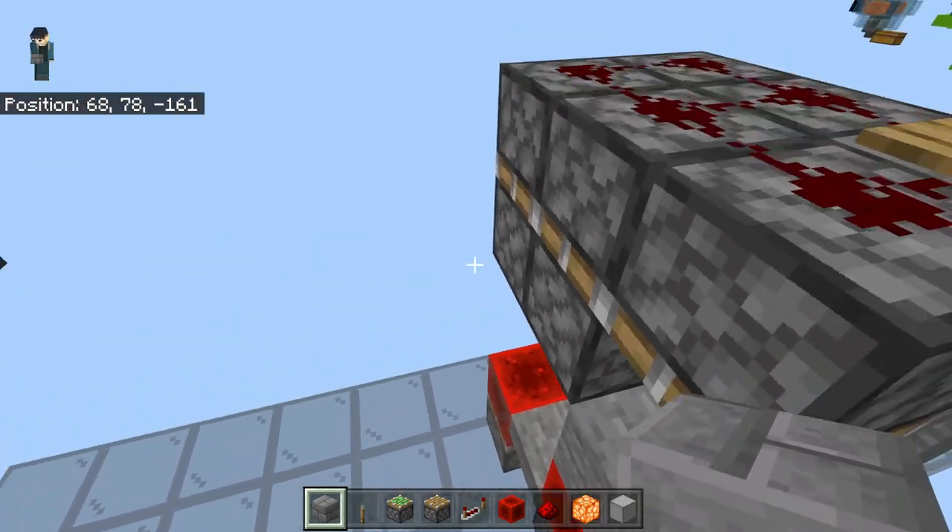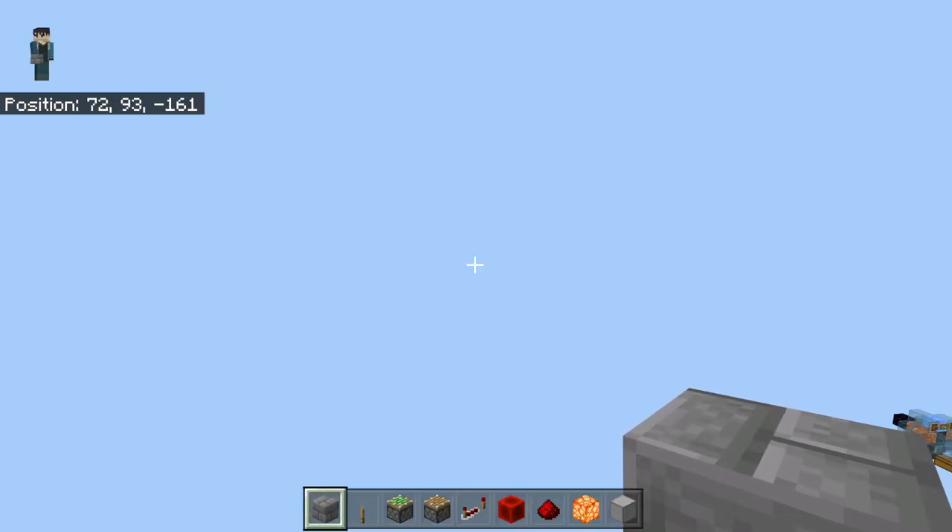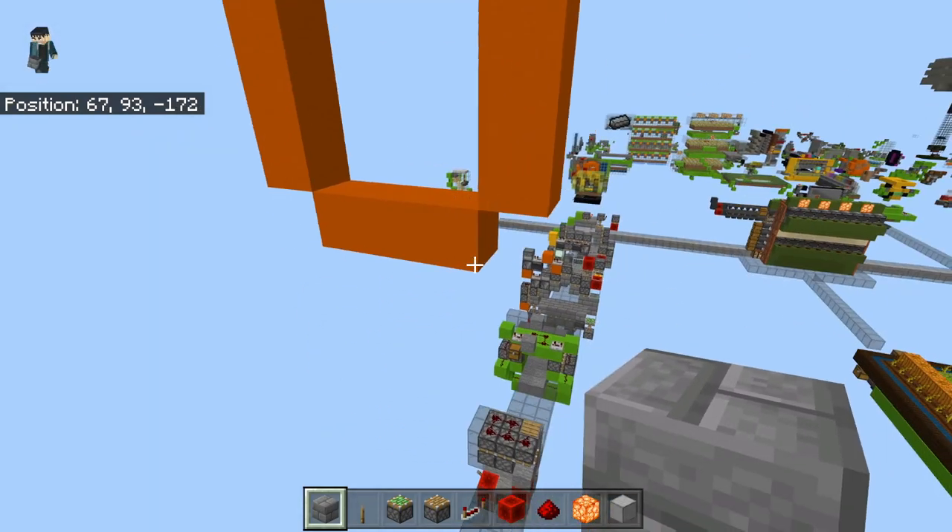We're going to use some crazy colors when we build the door. For this build you're going to need: 12 blocks of choice - I'm using orange because it matches my glow block for the middle. This is going to be a really ugly crazy door. Also: eight redstone dust, one lever, one redstone block, two redstone repeaters, three sticky pistons, and three regular pistons. Ready to party - let's do it!